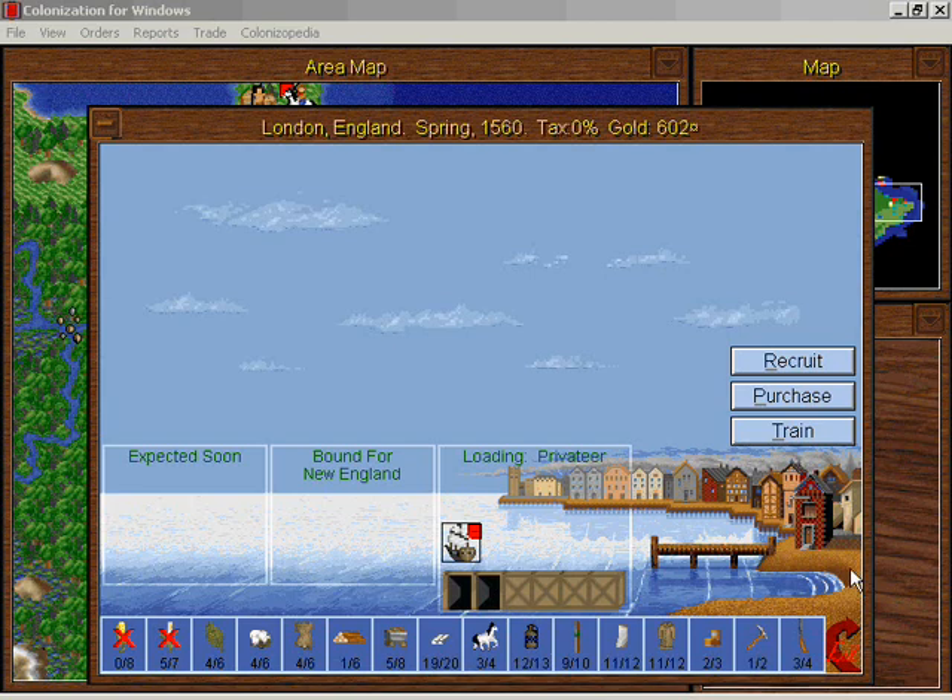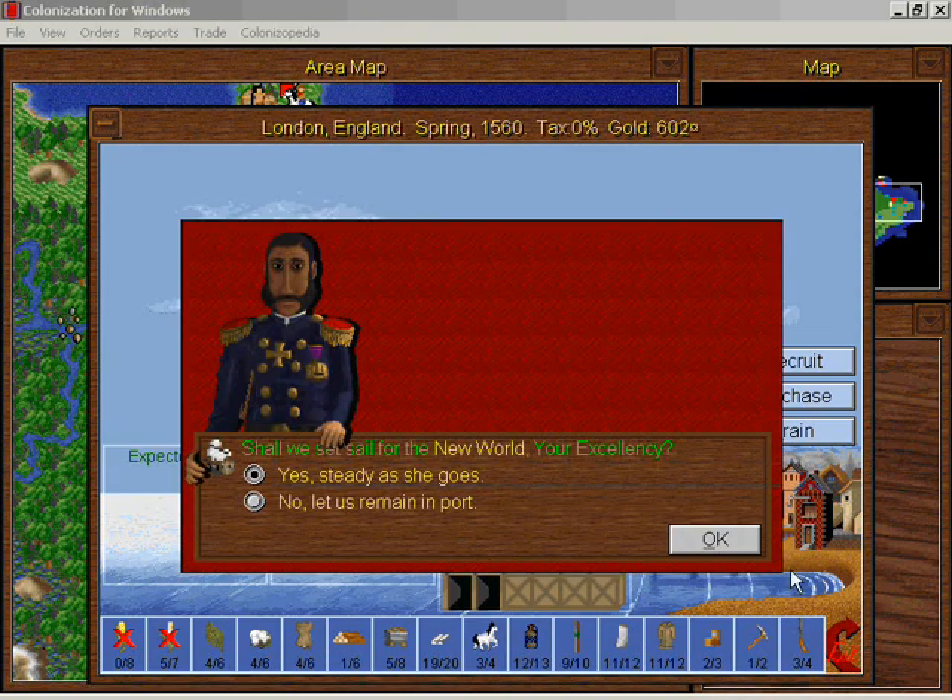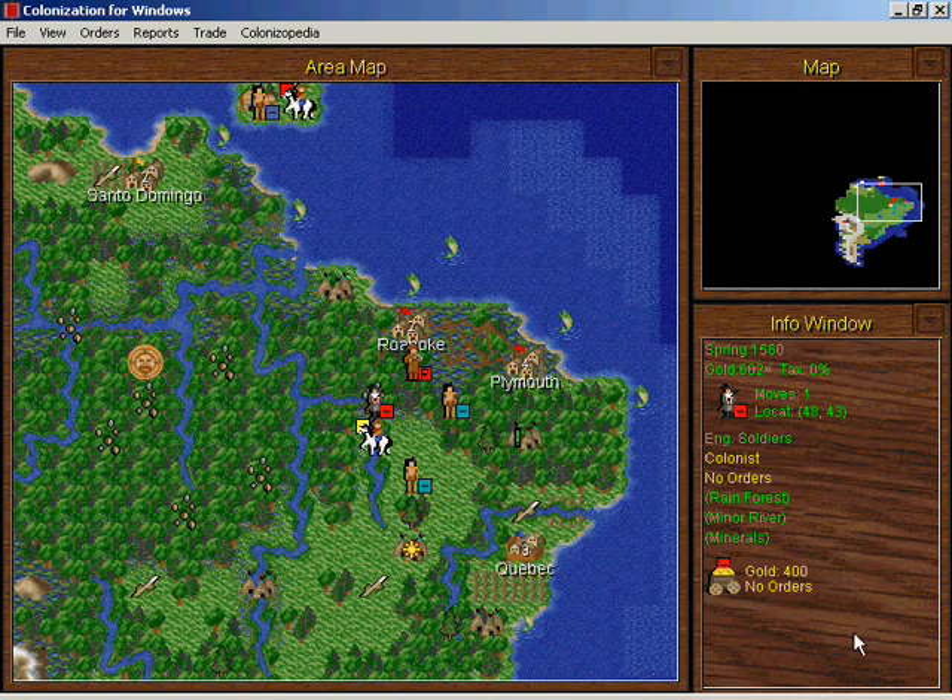I'm not sure what I want to load — tools maybe. Let's open the world. With eight moves this privateer is great for exploration, but they're also great for hijacking commodities from, say, the wicked Spanish or the insidious French.